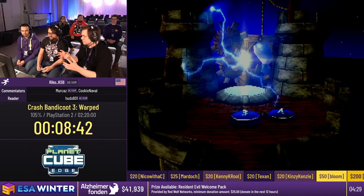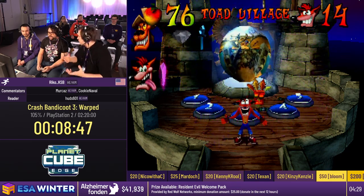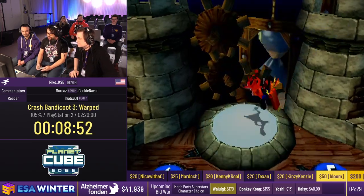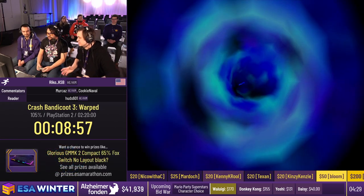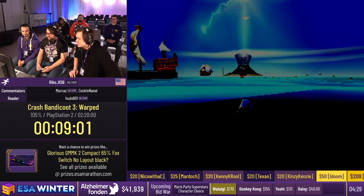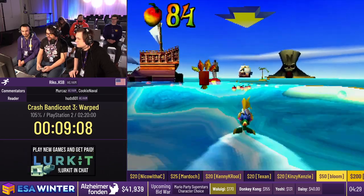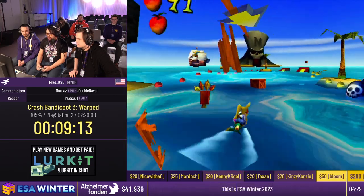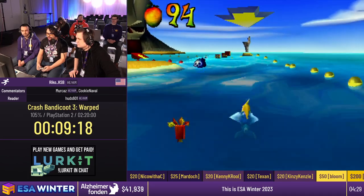In Crash 3 it just doesn't matter which doorway. You can always replenish masks by going into a time trial to get two masks. This is the first of four jet ski levels — Making Waves. These are more or less auto-scrollers. Two of them later in the run are actually very interesting, but this one is pretty boring. This is a good spot for donations.